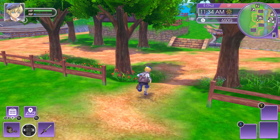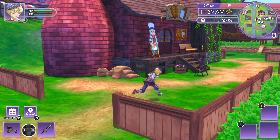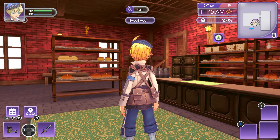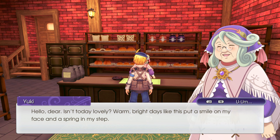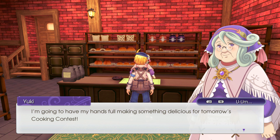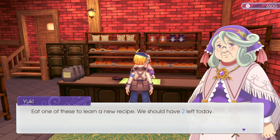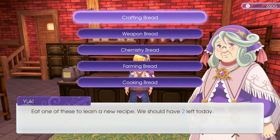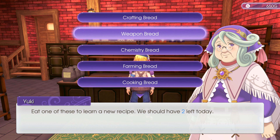Head over to the bakery and head in. 'Oh dear, isn't today lovely — warm bright days put a smile on my face.' Welcome, what can I do for you? Recipe bread please. 'Eat one of these to learn a new recipe — you should have two left today.' So they're limited. What do I want — crafting bread, weapon bread, chemistry bread, farming bread, or cooking bread? I think I want weapon bread because I want a better weapon.